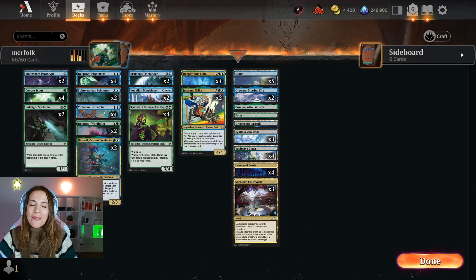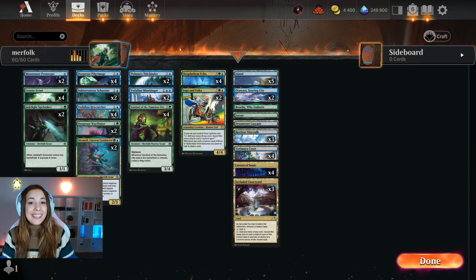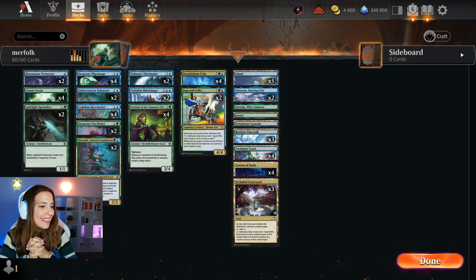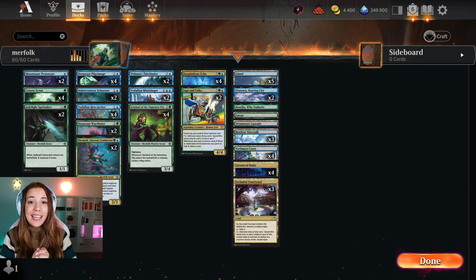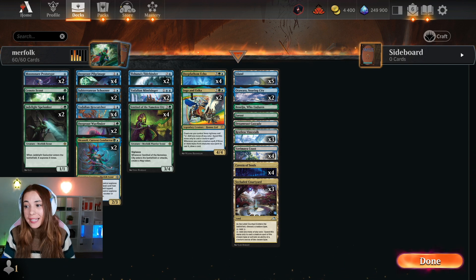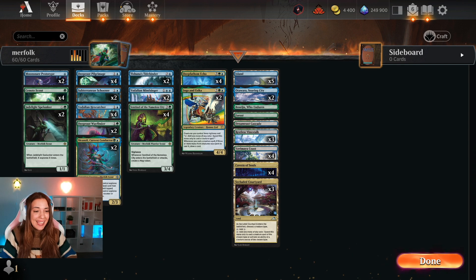Hello YouTube, my name is Filippa and welcome back to a new video. Today I'm going to be playing Best of 1 Standard with Merfolk. I have the excellent early access, so for 24 hours Wizards let me explore all the new decks — explore, pun intended. This deck is a Merfolk Explorer deck from Frank Karsten, a great Hall of Famer and Pro player. I played Merfolk in Modern, I love it, so I'm so glad it's good in Standard once again.